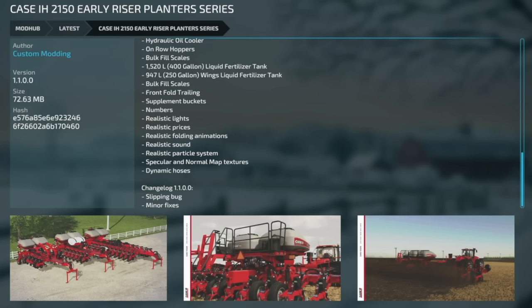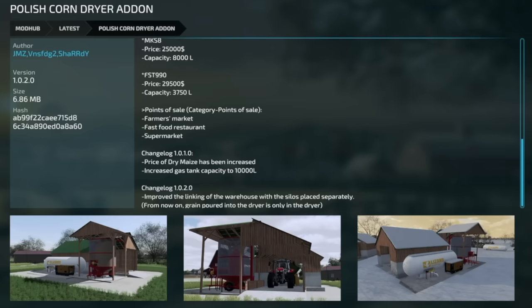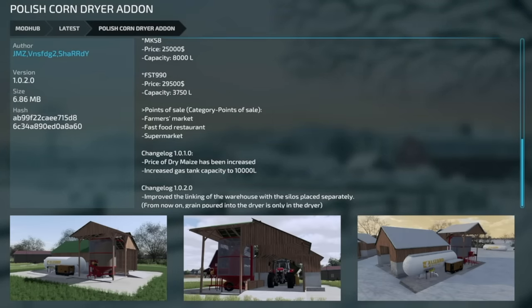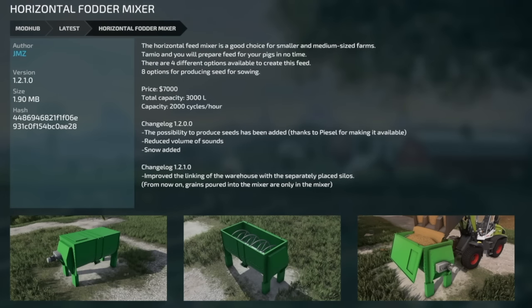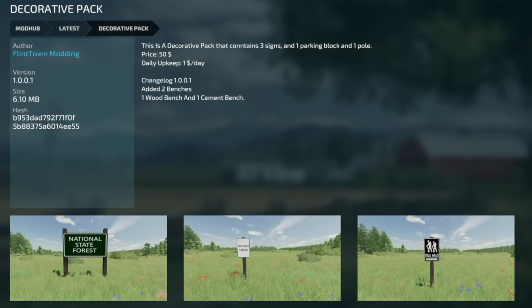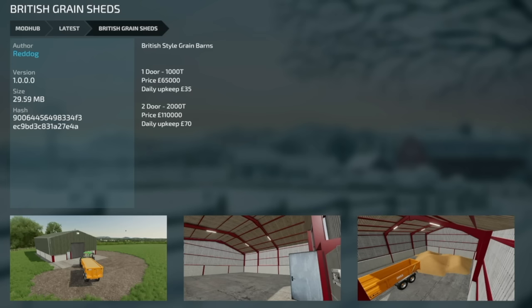Next up, the Case H2150 Early Riser Planter series version 1.1 — slipping bug has been fixed and minor fixes overall. The flatbed trailer version 1.1 added tension belts. German grain mill 1.1 — collision fixed or a new look added; there are two changelog 1.1 entries so it's unclear. We've also got an update to the Polish corn dryer add-on version 1.2 — improved linking of the warehouse with silos placed separately, so grain poured into the dryer stays only in the dryer. The horizontal fodder mixer version 1.2.1 has the same silo linking improvement. The decorative pack got updated to version 1.1 with two new benches — one wooden and one cement. The British grain sheds appear to be a re-addition at version 1, likely back after being removed.